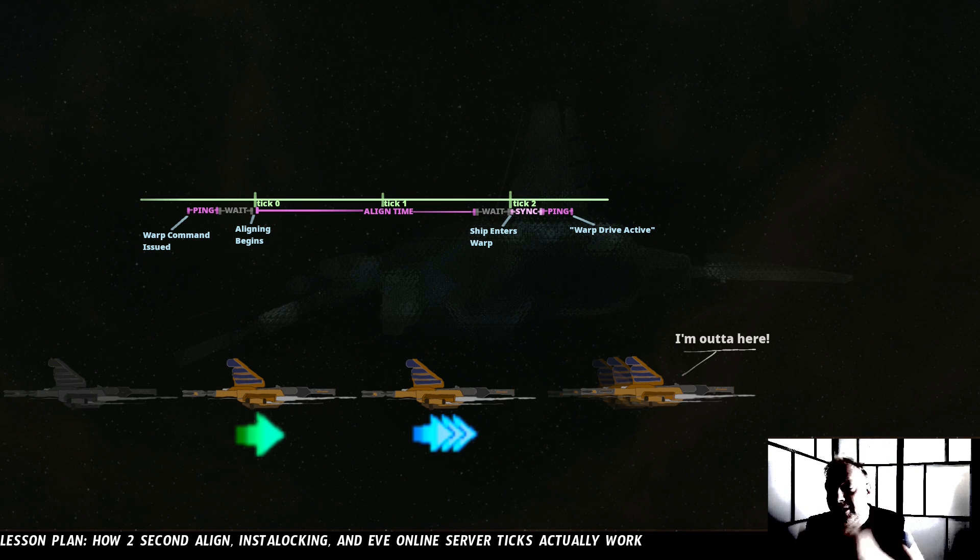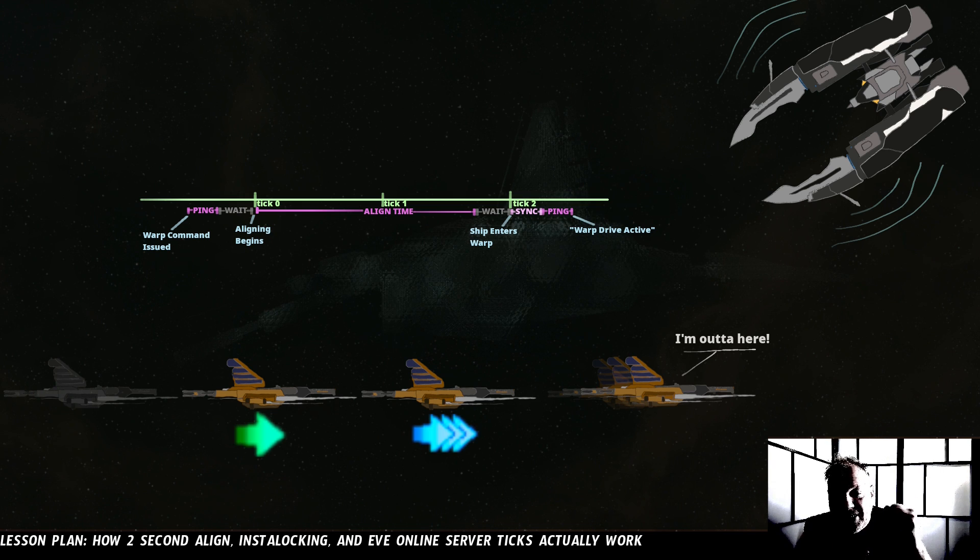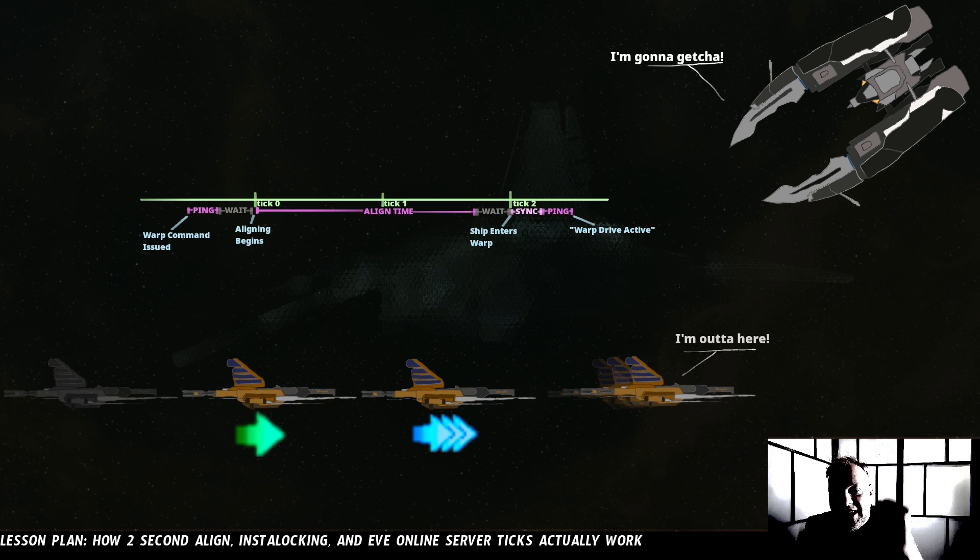Now let's look at that same thing from the other side, from the perspective of someone who's sitting on that gate in an interceptor with remote sensor boosters on it. They've got their tackle mod pre-activated, all they have to do is click on you, the locking process will begin, and their point will be activated and you'll be tackled. Theoretically it seems like that should be able to happen very, very fast. An interceptor with remote sensor boosters can have its lock time against a frigate down to about half to 0.6 of a second pretty easily.